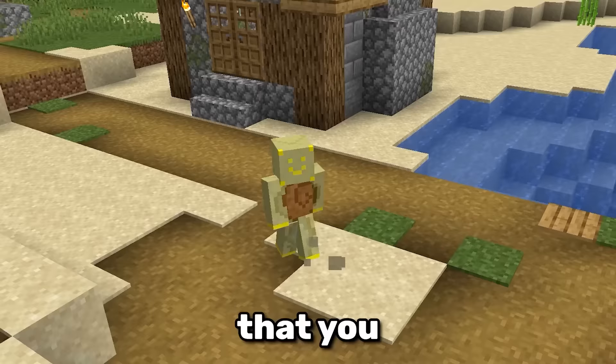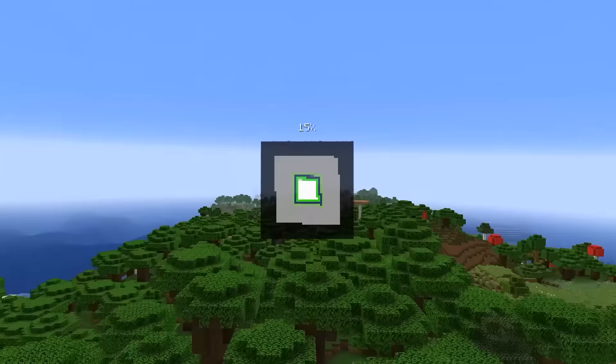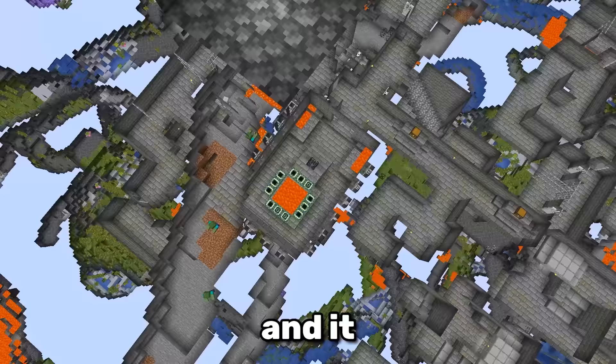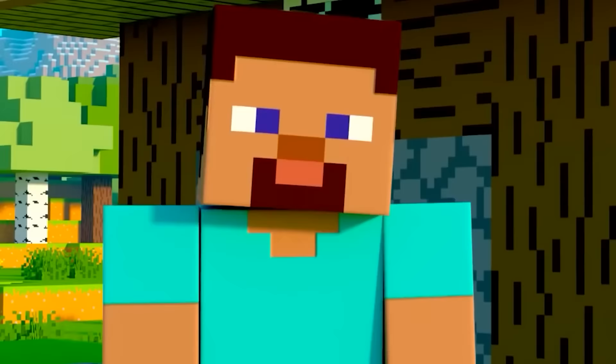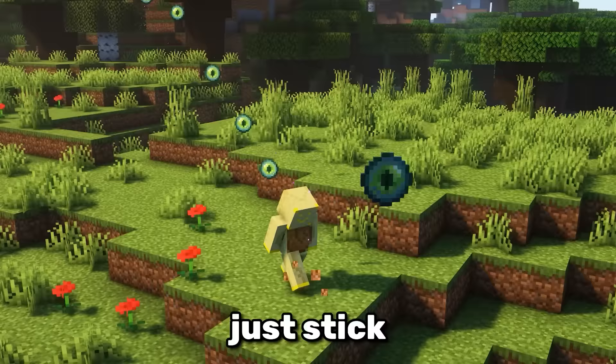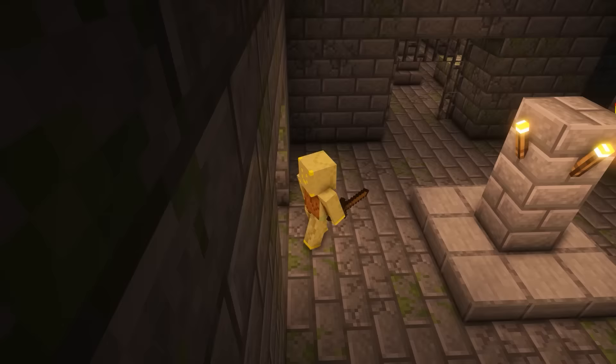You probably have no idea that you can use villages to find strongholds. When you create a new world on Bedrock Edition, the game needs to generate the strongholds and it tries to put them under village meeting points. No one knows why. Just stick to the good old eyes of Ender, because finding a village with a stronghold below it is extremely rare.